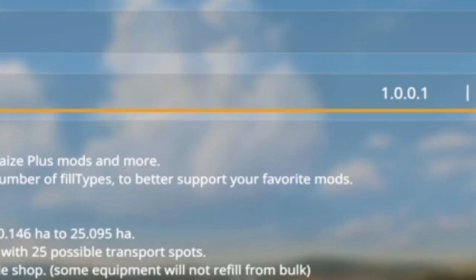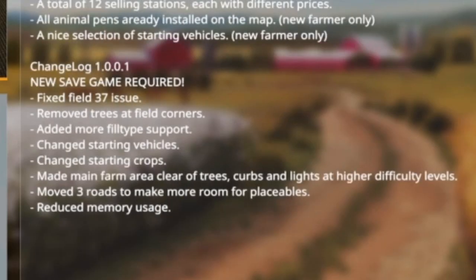This map is still by Ninja Kurt and he's been very busy with a lot of map updates lately. This version here is 1.0.0.1, and in the description changelog: new game save required, fixed the issue on field 37, removed trees at field corners, added more fill type support, changed starting vehicles, changed starting crops, made main farm area clear of trees, curbs and lights at higher difficulty levels, moved three roads to make more room for placeables, and reduced memory usage.